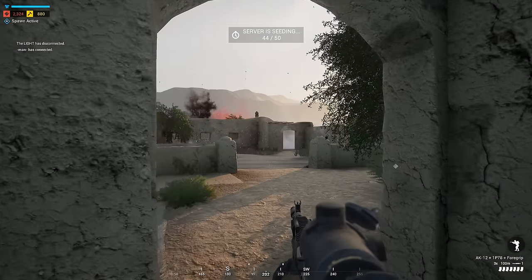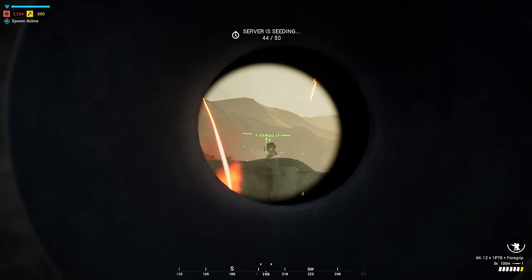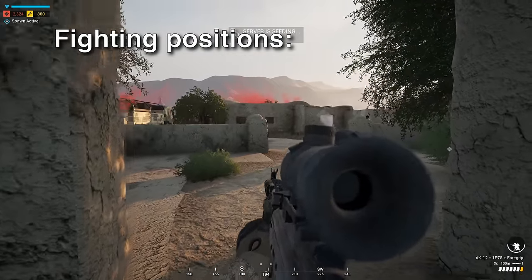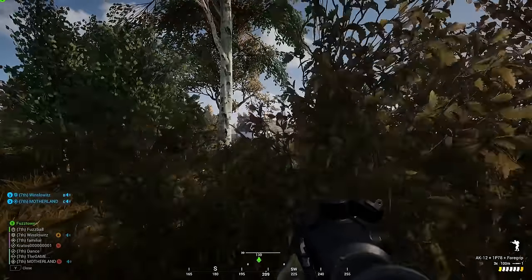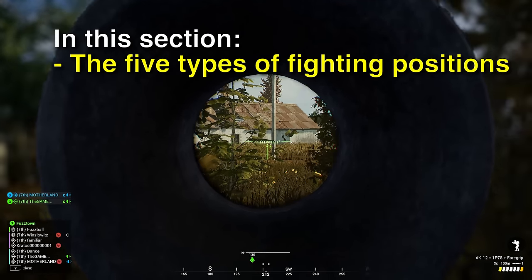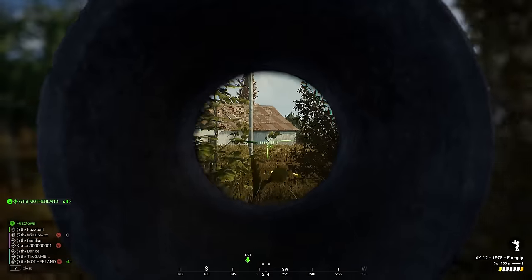Once you've conducted this basic terrain analysis, you can begin constructing your defenses. As covered earlier, the process focuses on providing your men with good fields of fire. But there are additional elements at play when forming defensive positions. I'll be covering the five types of fighting positions — what they are and what they're for. But first, I need to cover something really important.